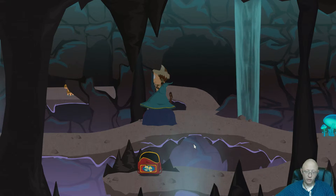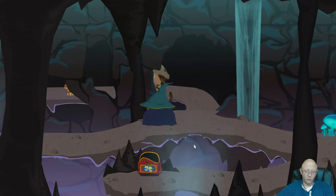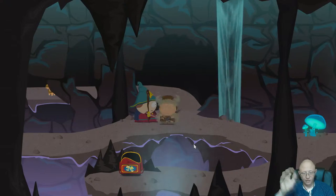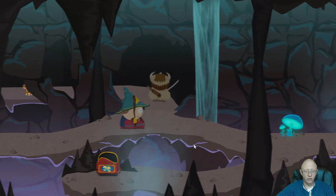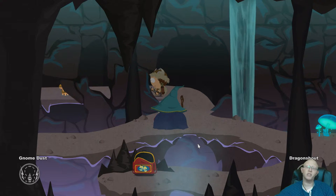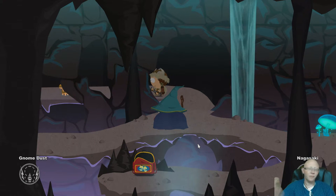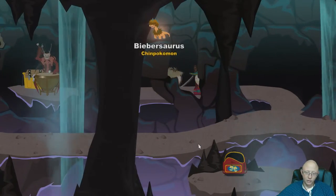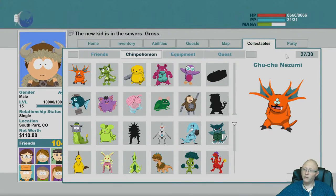This Chimpokemon is located at the crab people in the sewers. After you be with Terrance and Phillip in Canada, you'll get the Nagasaki Fart. After you get that, you can remove a big stone here and pick up this Chimpokemon. This is Chimpokemon number 27.